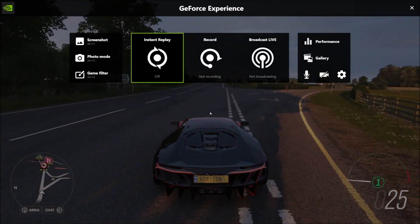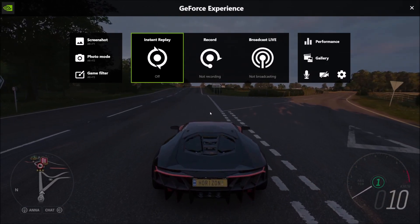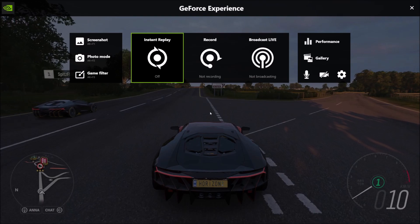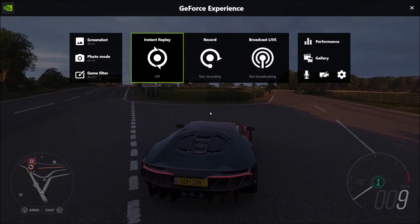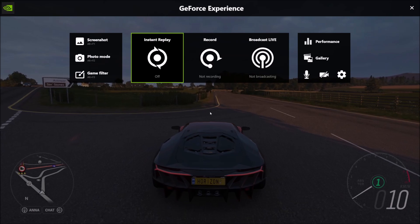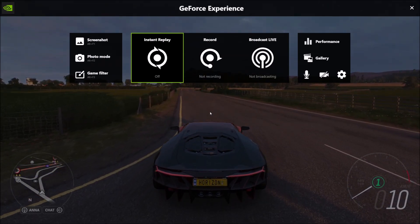If nothing opens up when you press Alt and Z, check out one of my other videos where I show you how to set this up or fix it. This overlay does not open when you press Alt and Z together. You may also have to update your graphics driver for your graphics card, and you do need an NVIDIA graphics card, which is pretty obvious.